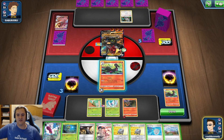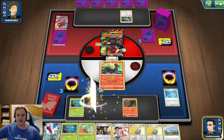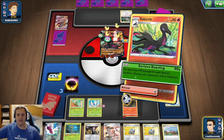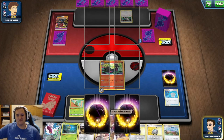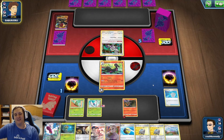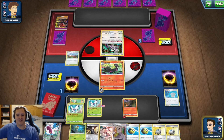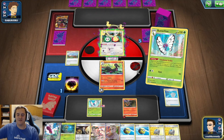We promote Salazzle, attach energy, scoop up our line, play Butterfree, burn/confuse/poison, evolve just in case, and knock out the second Coalossal easy. Oranguru is next and we've got this one in the bag. We still need to get another Butterfree to take the last knockout, but there's no way they're coming back from this. We take the knockout — thanks opponent for not conceding and letting me go through these attacks!